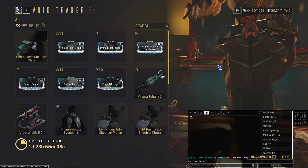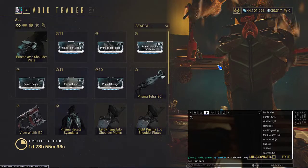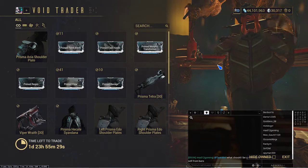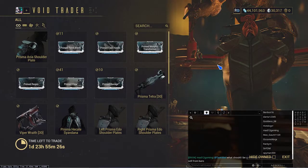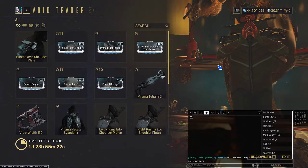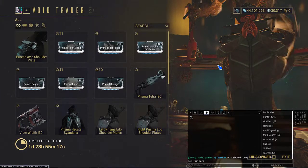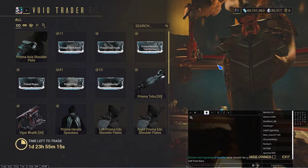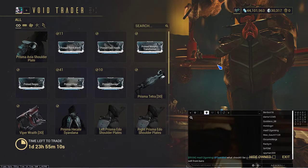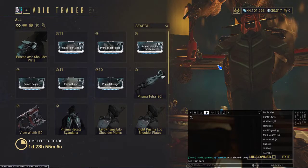That sounds like a whole lot of mods to consider. Thankfully, only half of these are actually that useful. The recommendation here, in order of priority, would be to go for Prime Flow first, then Prime Point Blank, then Prime Ravage. These will give you the most immediate upgrades for your Warframe and for your weapons, if you're a shotgun user.